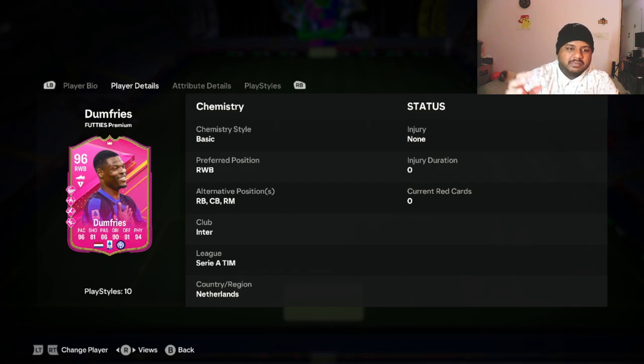For me, I'm currently using Reece James at right back, so we're going to put Denzel Dumfries in the right back position and test him out in this video for the sake of the player review. We'll look at his stats, player style pluses, player styles, weak foot, skill moves, and all that stuff, then put him in a team and see how he does in-game. I'll be playing squad battles.